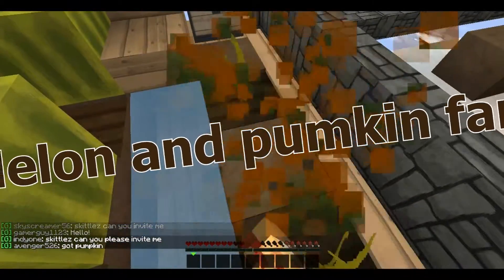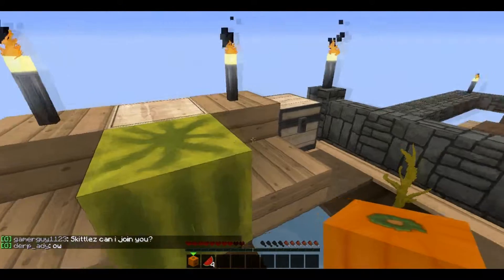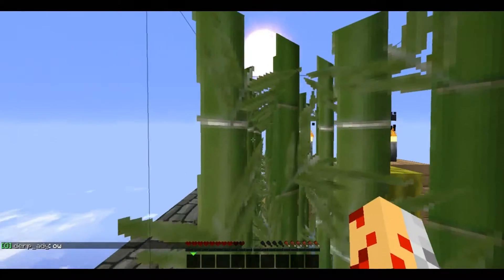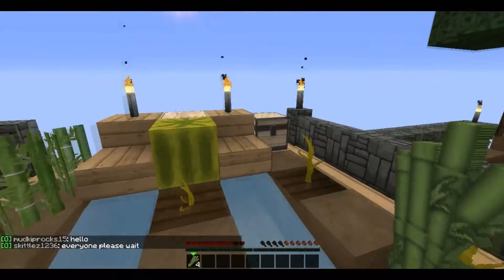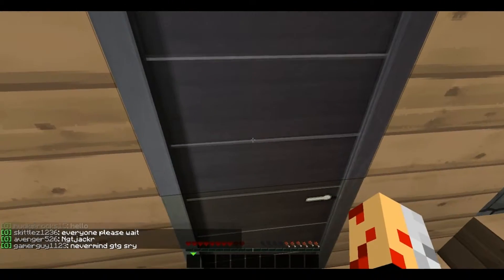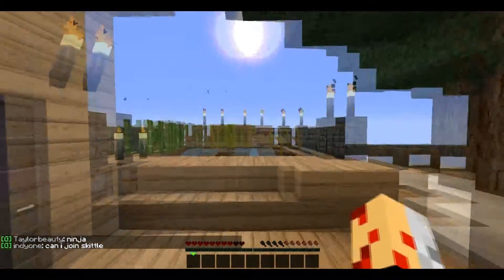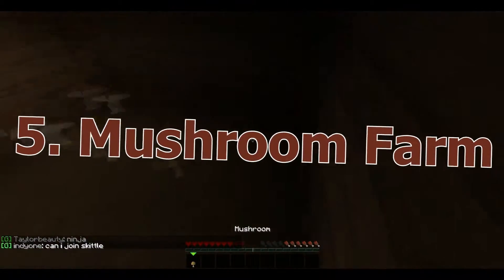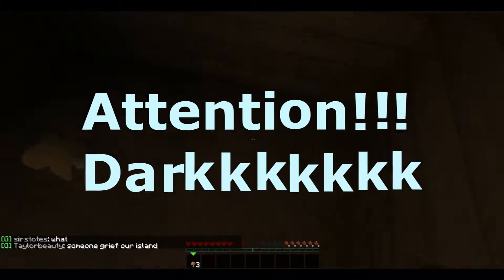You need to build a melon and pumpkin farm, and they don't have to be big because they produce a lot of seeds and stuff each time. You also need a bamboo farm — it doesn't take the whole day in Minecraft to get 64 melons, it's very quick. And one thing you need right here is a mushroom farm. You need a dark area with all the dirt on the floor.